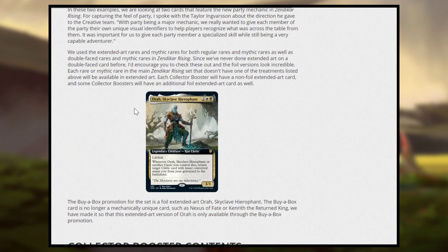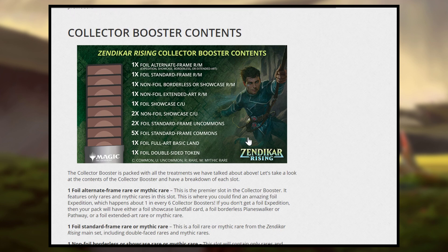The Buy-a-Box promo — they announced that starting with Zendikar Rising, Buy-a-Box promos will no longer be exclusive. Aura Skyclave Apparition is in the main set and is the Buy-a-Box promo. The only thing is the Buy-a-Box promo version is Extended Art and has alternate art. So if you want the Extended alternate art version, you get that as a bonus. I think this is probably the right way to go — forcing people to either buy a single or buy a whole box just to get one card is a little crazy.